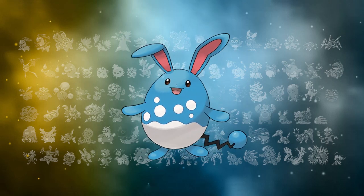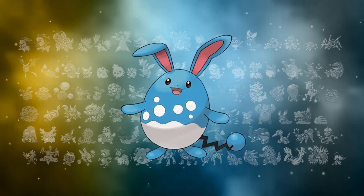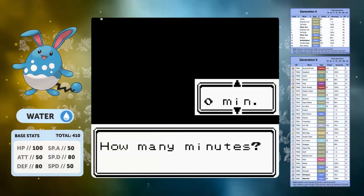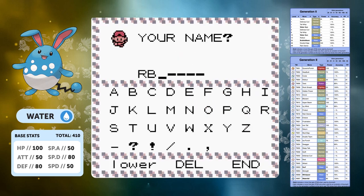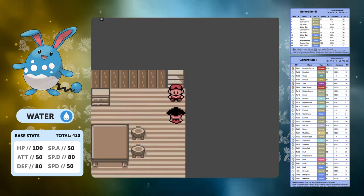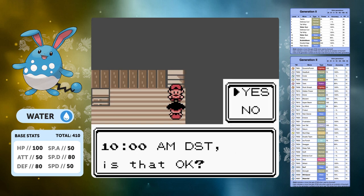Good morning guys and welcome back to another video on the Retro Brown channel. Today we're doing a solo run with Azumarill in Pokemon Gold. We've already done the Marill run and it didn't go very well, so I'm really hoping Azumarill can save this line from being terrible in Gen 2. It's got a base stat total of 410, mostly put into its HP, Special Defense and Defense, so we've got a bulky Pokemon. Its Attack, Special Attack and Speed are pretty abysmal at 50 apiece.